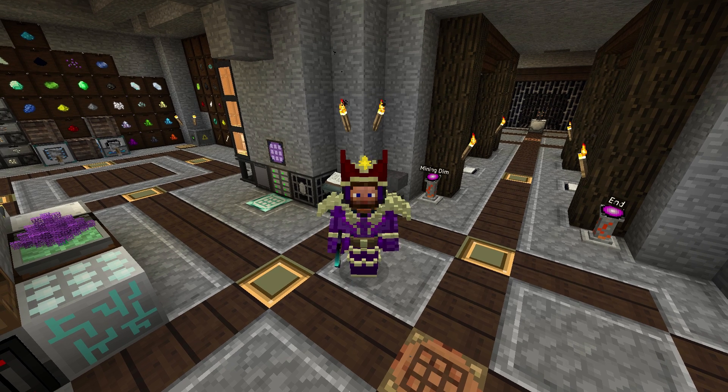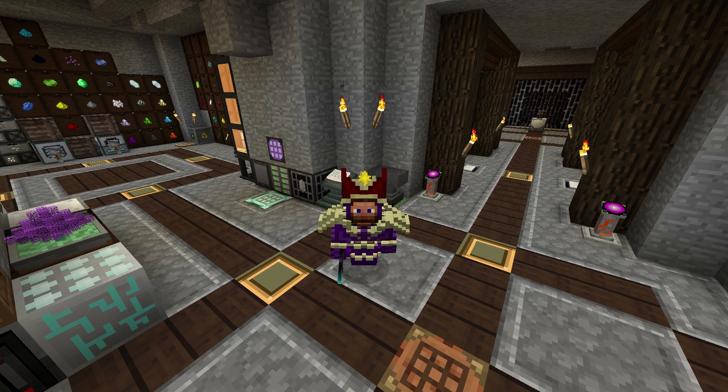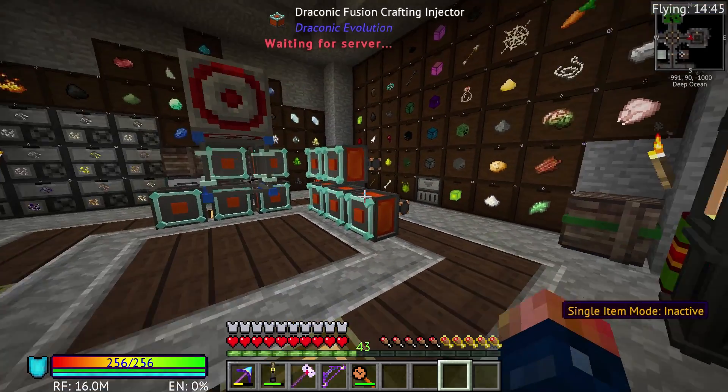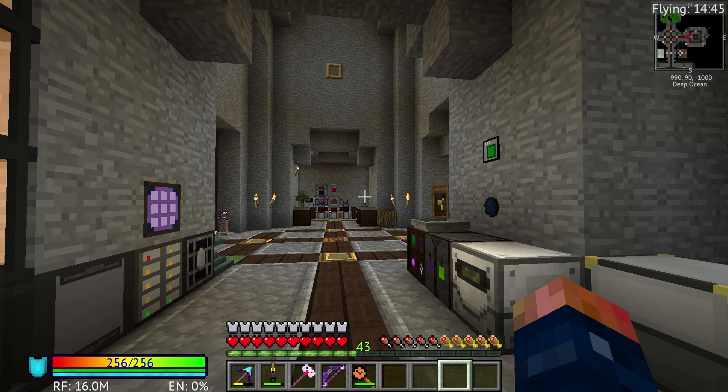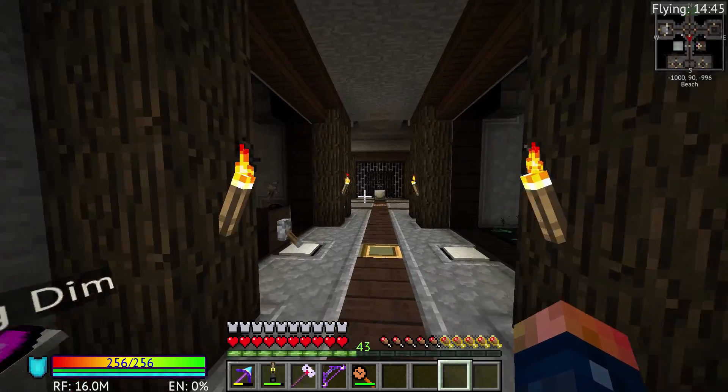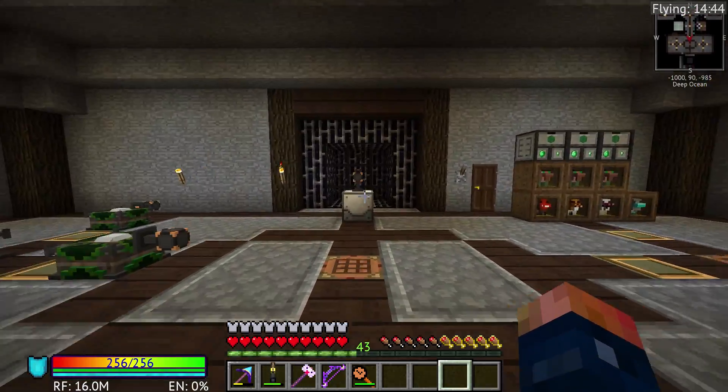Hey guys, welcome back. This is Joe's Market Ticket. Today we are going to be getting ourself a transmutation table, so I hope you guys are ready. Today is going to be the day we get into Project E, we get into EMC, and actually utilizing some of the setup that we have done over the past few episodes.